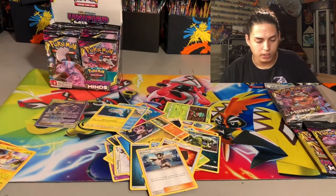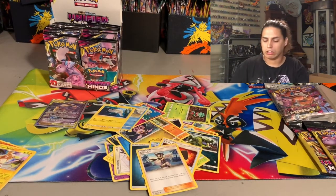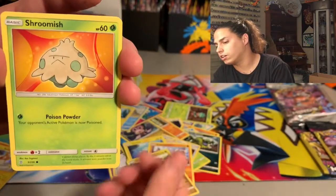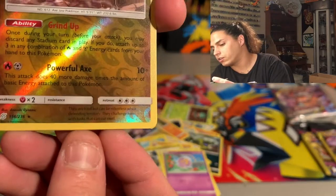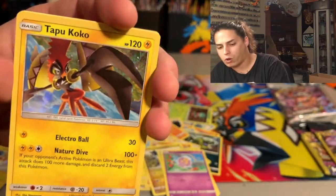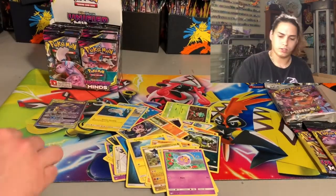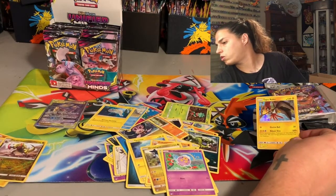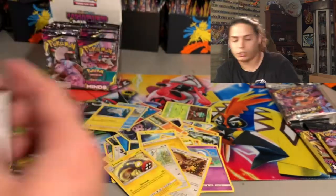So we got one hit so far — the Garchomp and Giratina. Next pack: Tynamo, Cubong, Dratagon, Shroomish, Drifloon, Hexurus — reverse hollow rare — and a Tapu Koko. It doesn't really look like it but that is a hollow. Gotta get it at just the right angle. Look at my little Tapu background! Then Knocked Out, Tranquil Electric, and your code card.